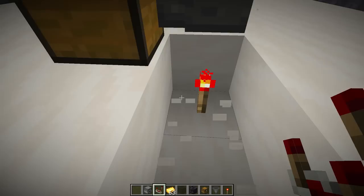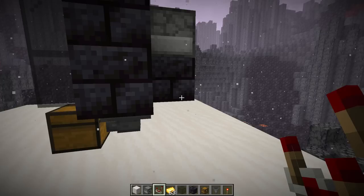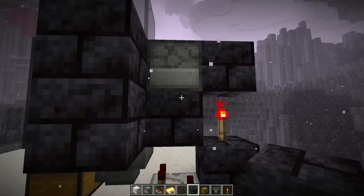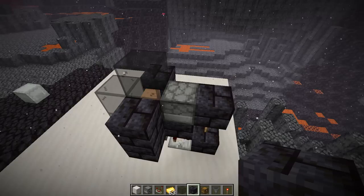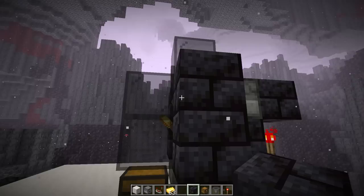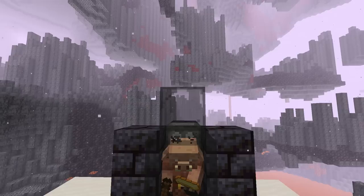Now we need a redstone circuit. We want to detect when an item goes inside the hopper. First, dig under the farm and remove the redstone torch — it's not a final part of the farm down there. For the circuit: place a comparator coming out of your hopper, then place a block that the comparator goes into, place a redstone torch on top of that block, and finally place a block right above the redstone torch. When you place this block next to your dropper it should activate. Go inside the dropper and place a bunch of gold — the more the better. Then place the block back or use a button on the side to kick it off and spit out a piece of gold.